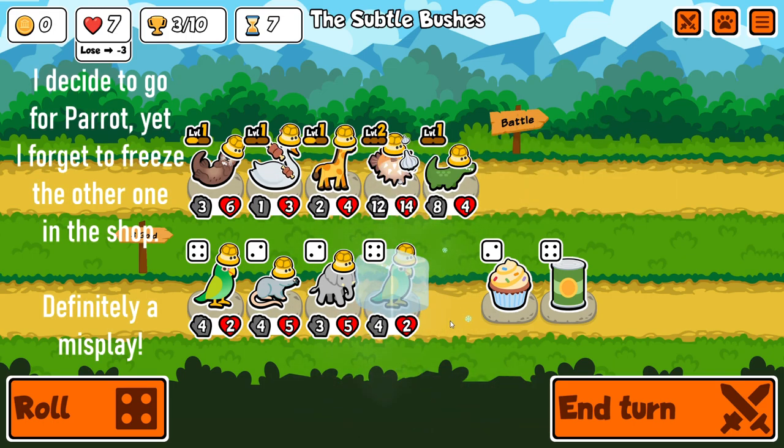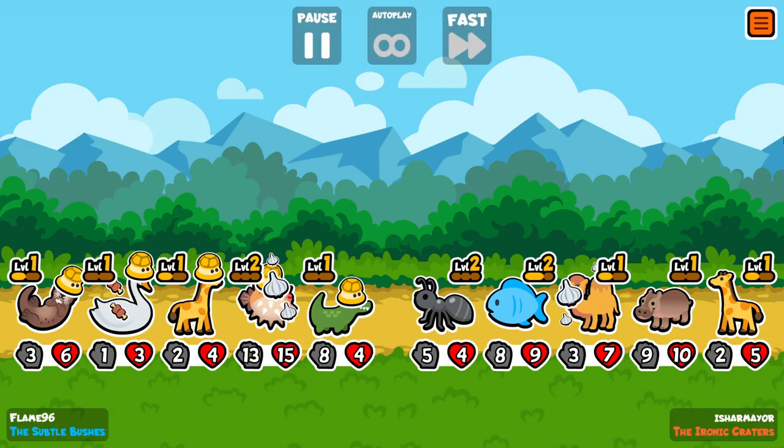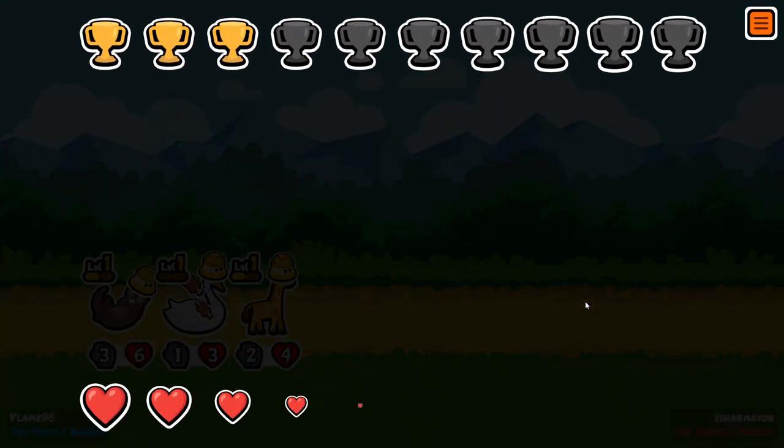Could go for a parrot actually with the crocodile on the team, but I would want to have the otter leveled up first, and then I can sell it for the parrot. The hippo is kind of scary, but we managed to snipe it twice, so it works out.